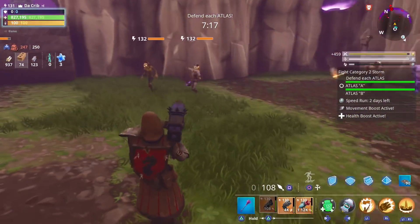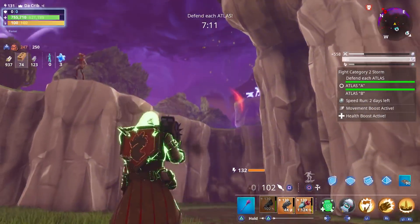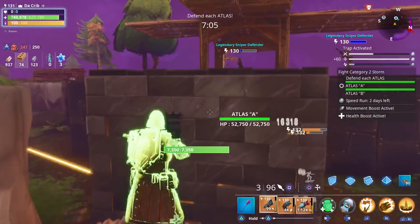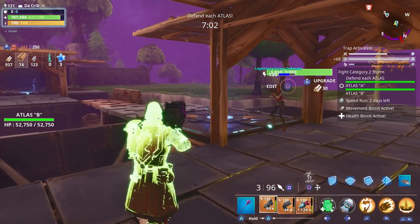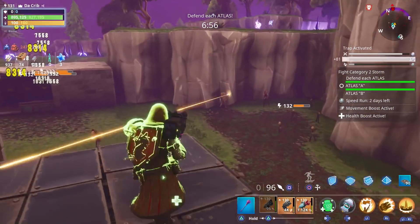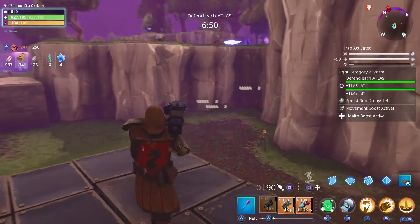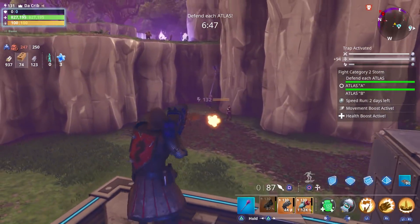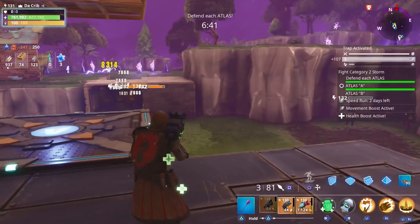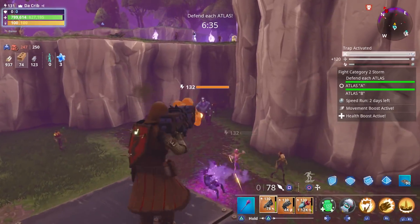We don't have anything towards the west at the moment, so hopefully we don't get anything over there. We probably should have put some traps over here as well. We do have three defenders helping us out — they're all using 130 Obliterators. I think we do have physical on this one; I haven't seen any elemental husks yet. That's good because we have physical on our Metal Marauder. The reason I wanted to use the black metal weapon is because it can increase your damage the lower your health is, and Swamp Knight also increases your damage the lower your health is, so I wanted to try them out together.